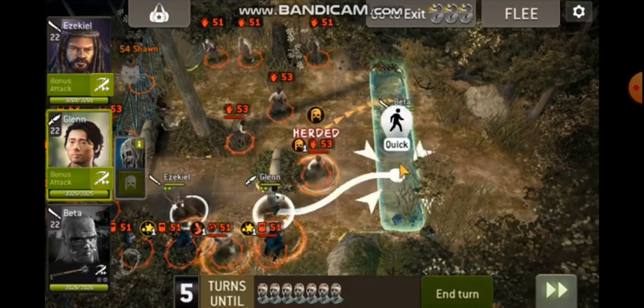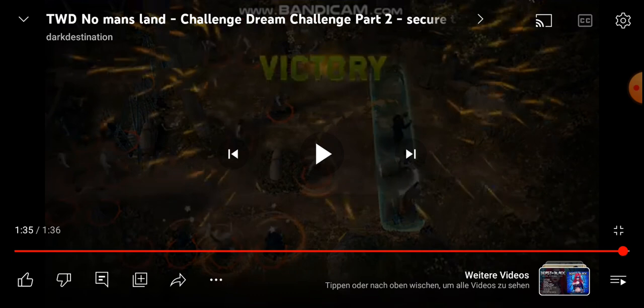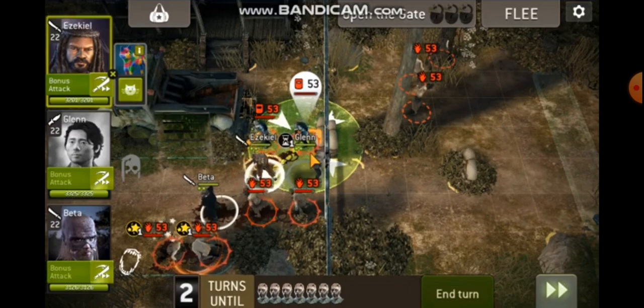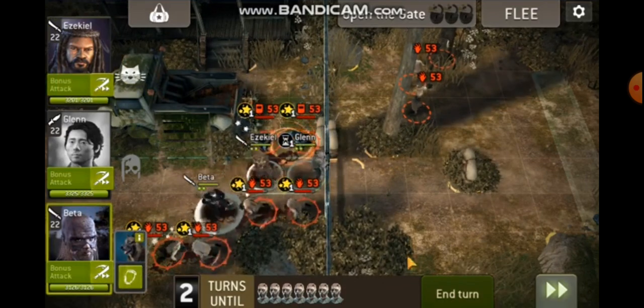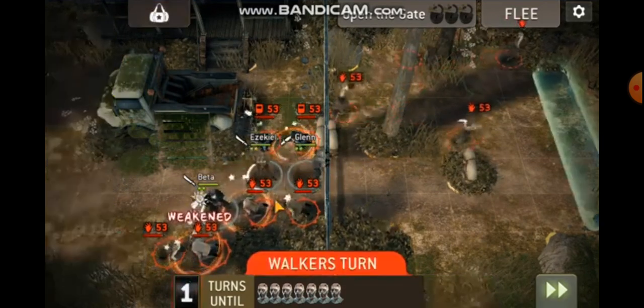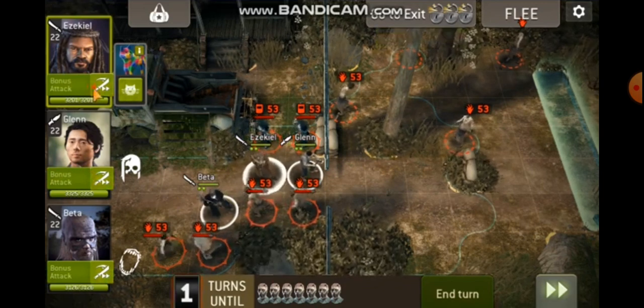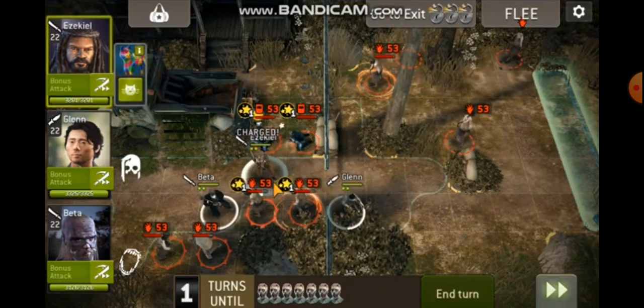I don't know if the hunter is also the first one who was spawned, because we have two turns when they are spawning. You know, this would be possible to block, but you could also use, for example, t-dog to stun them, or use princess for stunning them and burning them down.